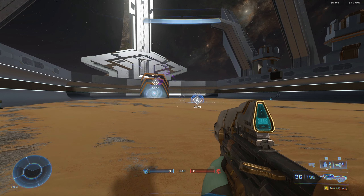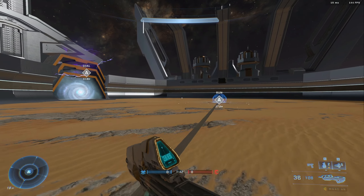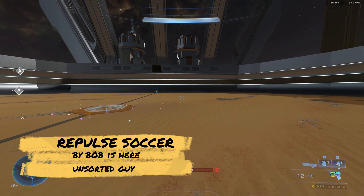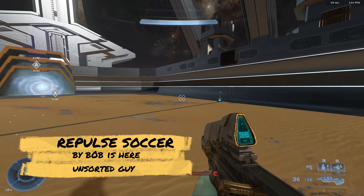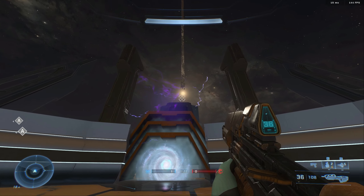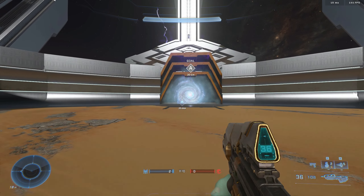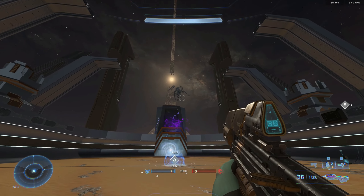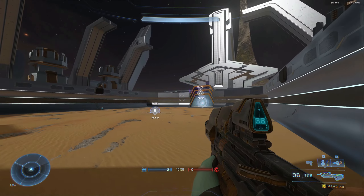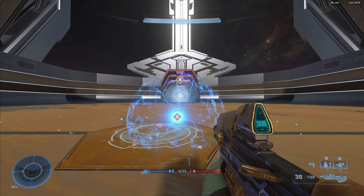On to map number three — we have the Repulse Football Desert map, actually named Repulse Soccer Desert. This one is extremely fun; we did post a small bit of gameplay on this one already with a full lobby. The map can get very hectic but is extremely fun. A cool little feature added is that when you score a goal, a little sentinel comes in and drops off the football again. Definitely had the most fun on this one — most chaotic, but one of the funnest custom games I've played so far.